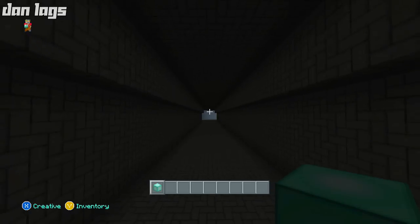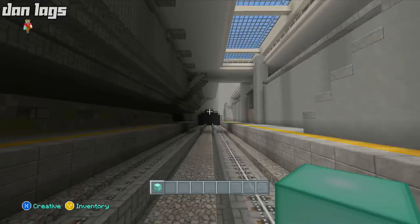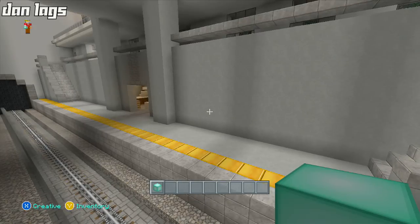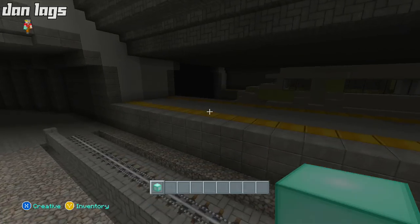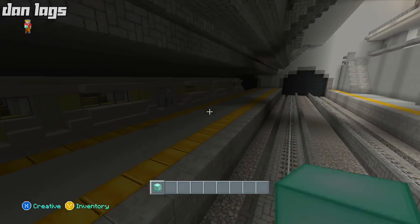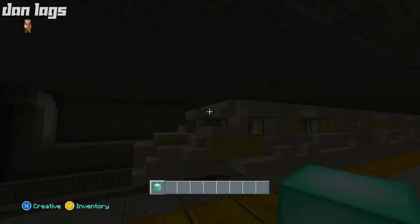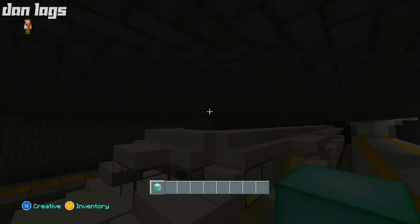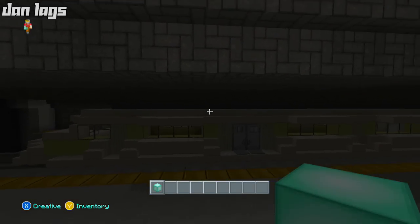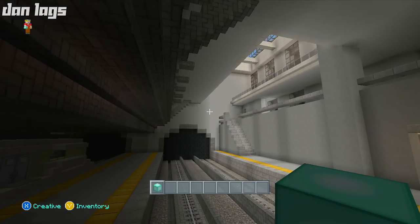Let me show you guys where this connects to. It's so big that the chunks don't even load in - took me a really long time. This connects over here to the subway station, and I always talked about how I wanted the subway tunnel to connect over to the stadium - spoiler, that's where it connects. I also added another track, because it didn't really make sense for a subway station to have only one track. This was hard to build because it's literally right underneath Los Angeles Customs, so I had to make the ceiling really low so the train barely fits.